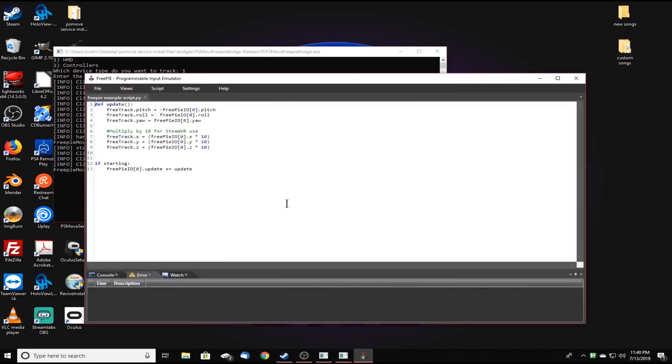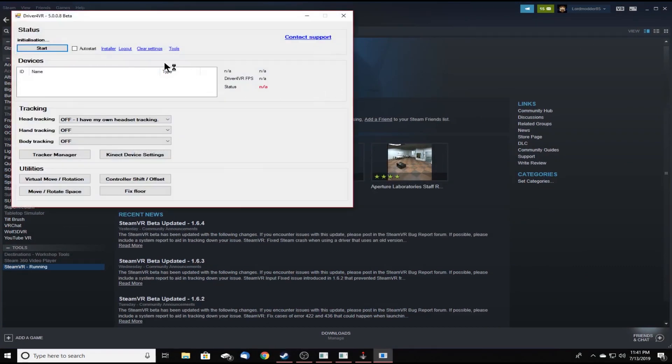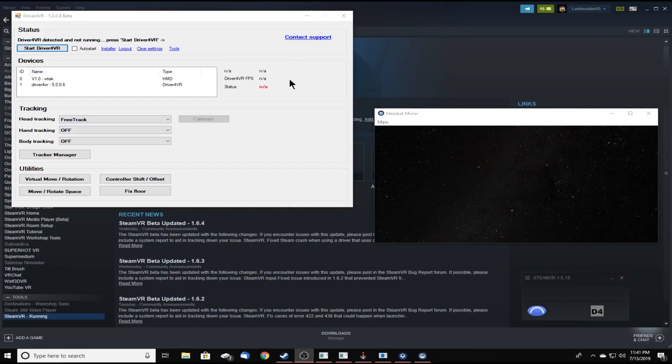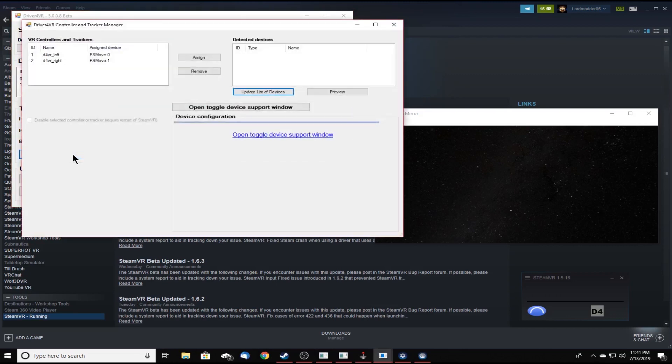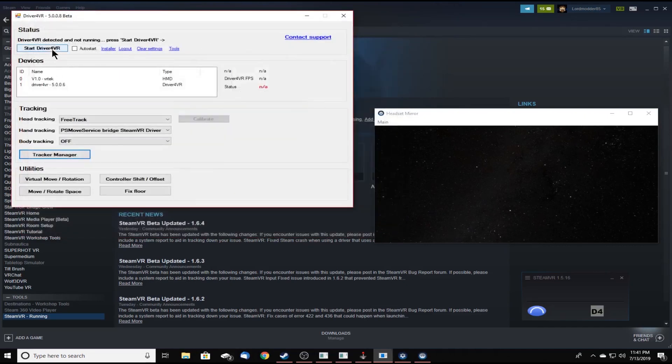Then we're going to go ahead and run the ghettovive.exe — free pi and all that good stuff, like normal. Then we're going to go to SteamVR and run it. When SteamVR runs, it runs Driver4VR automatically, and it's going to run our headset mirror and everything. What we're concerned about is right here: we're going to change our hand tracking to PSMove Service Bridge SteamVR Driver. Then here in the tracker manager, we want to go to open toggle device support, and right here at the very top, PSMove Service / PSMove controller support — we're going to click this and select it to be on. Once you do this, go ahead and click start Driver4VR. If you've done everything correctly, your controllers will light up and they will be marked down here in your SteamVR panel.